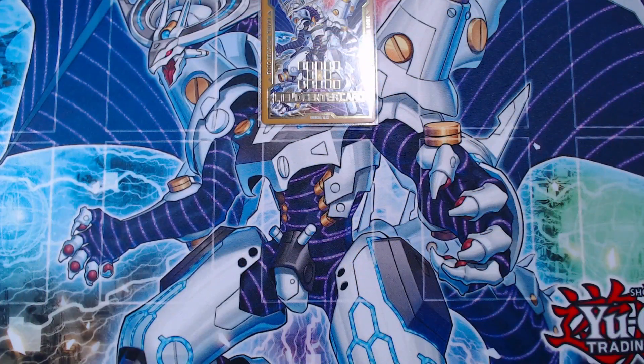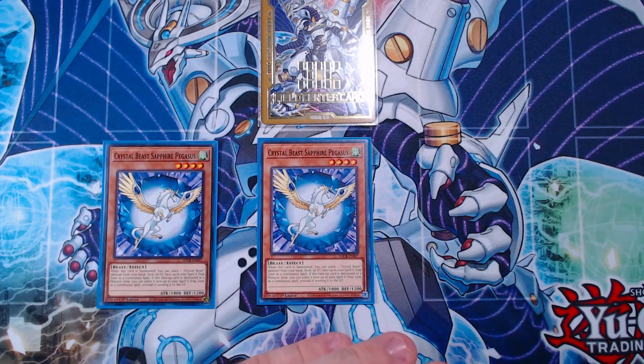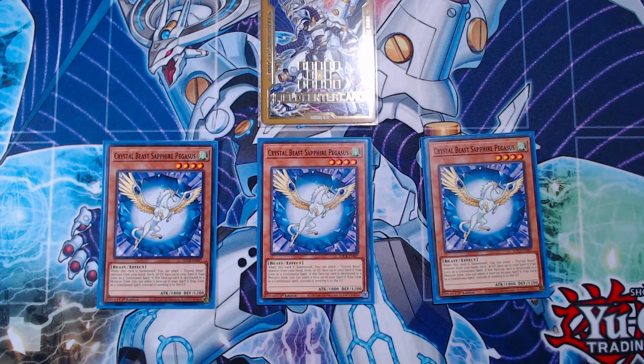Alright everyone, let's go ahead and jump into the deck profile portion of the video and it is going to be a good one. Starting off with the best main deck monster in the deck, it's going to be three copies of Crystal Beast Sapphire Pegasus. This card is so incredibly important for the strategy.